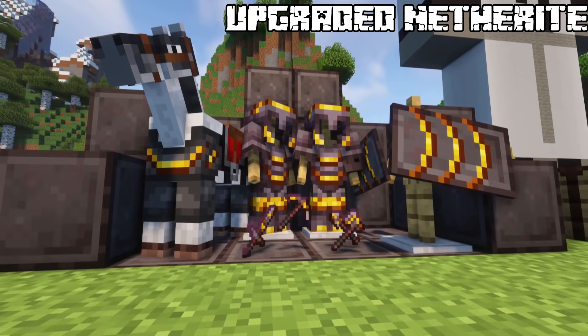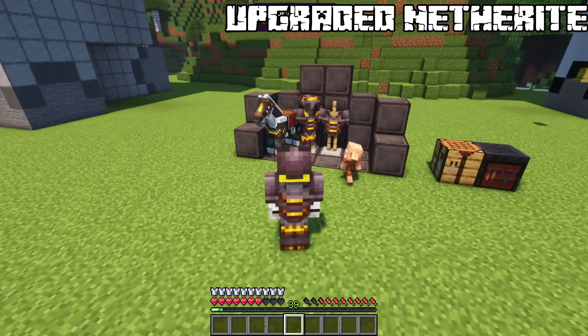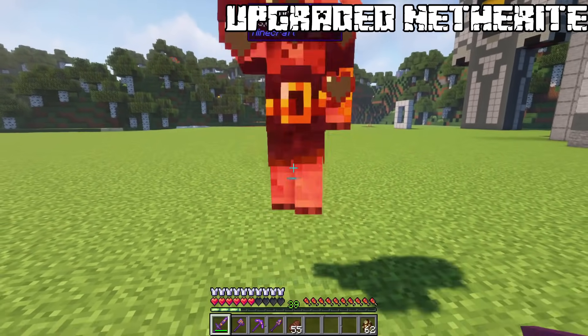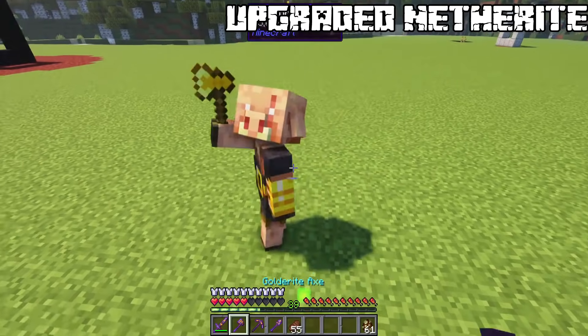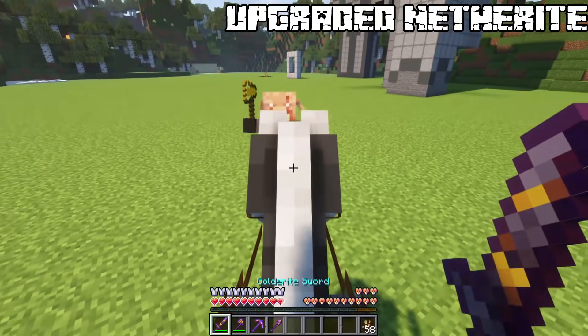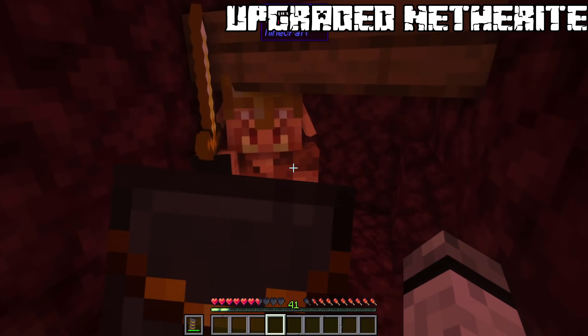Golderite — combined with golden ingots. Piglins will become neutral with the armor. Your whole toolset will be increased by 1 looting level, but if you get looting 3 you will even get another plus level, applying to the whole toolset. Axe and sword will have +2 damage against brutes. The horse armor adds another looting level. Shields can inflict damage against piglins while blocking.